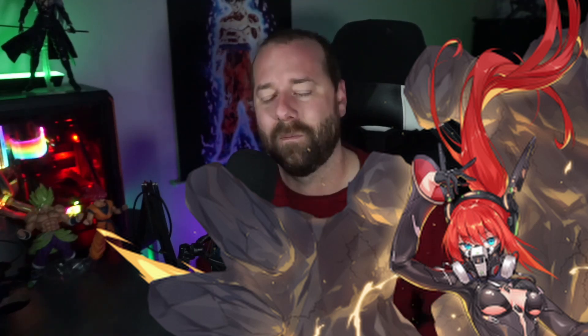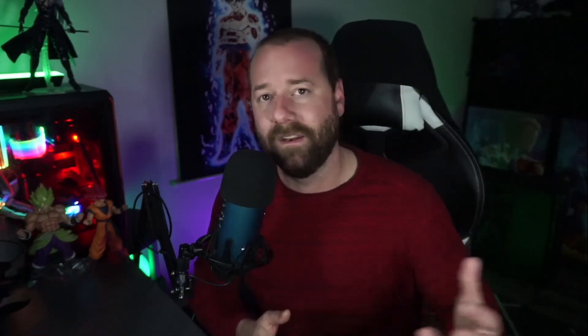She can become your solo damage dealer — surround her with supports and she will do enough damage to clear stages, including Heroic Solar from the conflict zone. Pair her with Lee Angle and Snowy, and you don't even need another DPS. You could run another support like PN26, who boosts energy charge, gives more crit damage, and debuffs enemies to take more damage. Blade can do 100 million damage in two and a half minutes, very easily once built up.